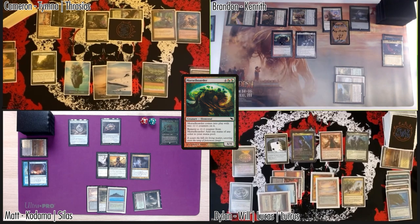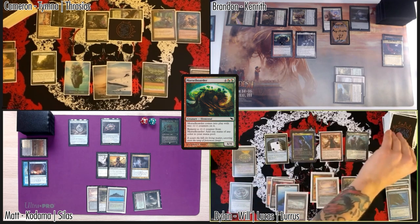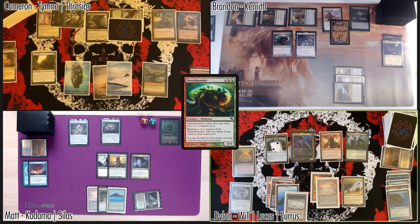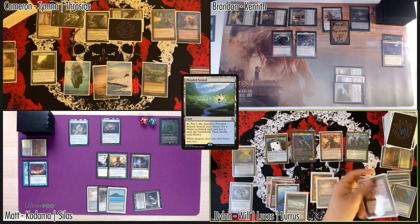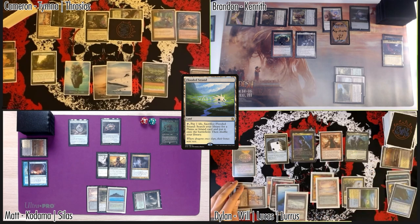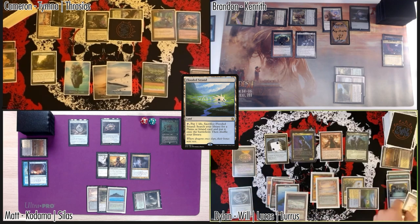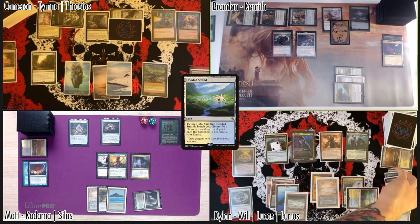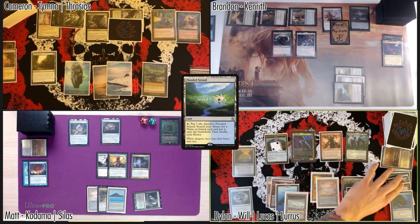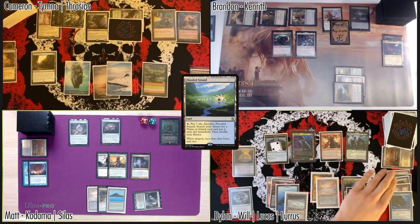That's my turn. Untap, draw, play a Flooded Strand tapped as my land for turn. With Lurus's ability I can play Lion's Eye Diamond from my graveyard — wait, no you cannot. Two Drannith Magistrates do not appreciate that. Both of them are not very happy about that. Isn't it like two negatives equal a positive? No — it's just four lots of finger-waggling.